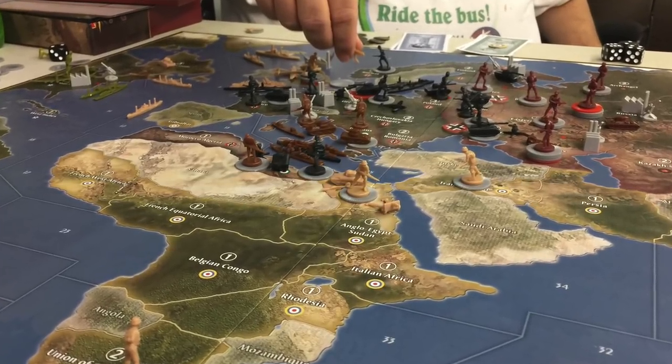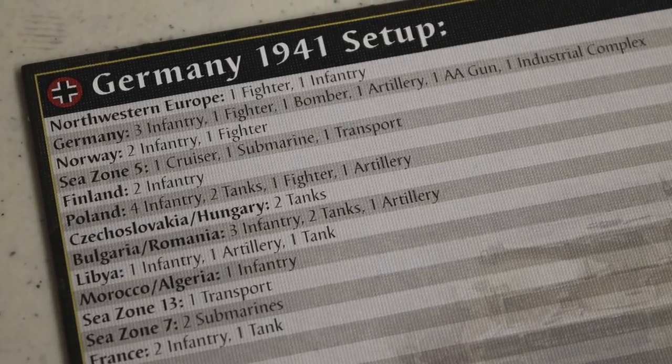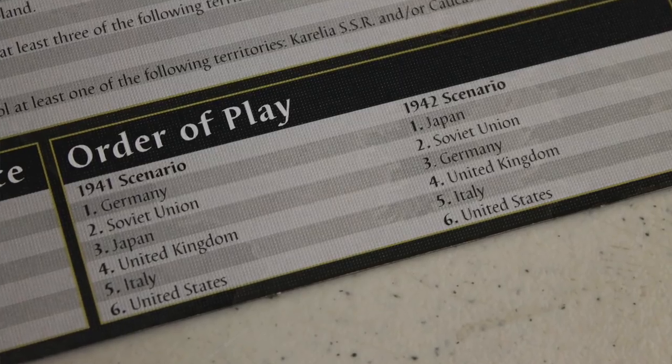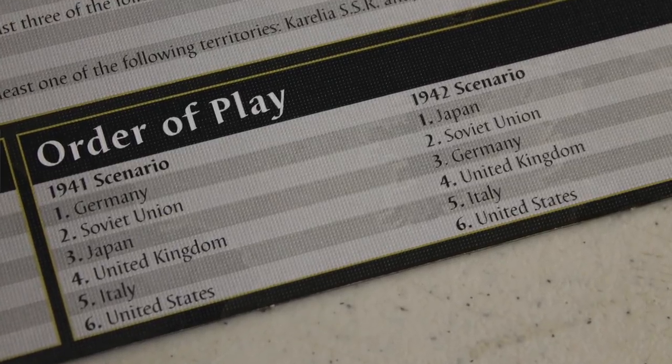In a three-player game, one person is all the Axis. The Allies are made up of one player playing Britain and the United States, and one person playing the Soviet Union. There are two setup scenarios: a 1941 setup scenario and a 1942 setup scenario, each with its own order of play determining which nations move in which order.